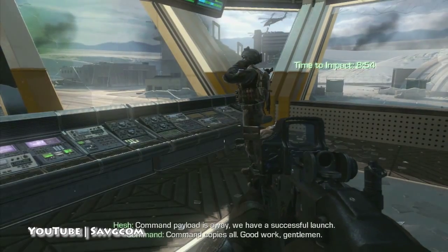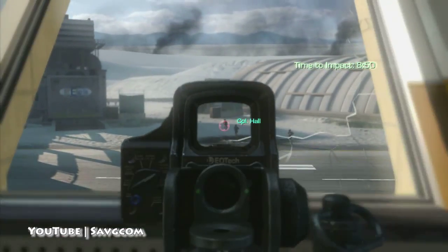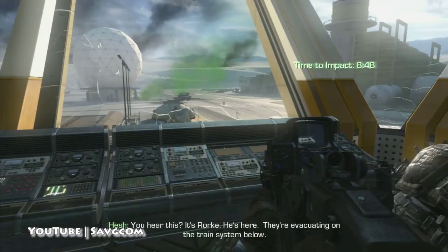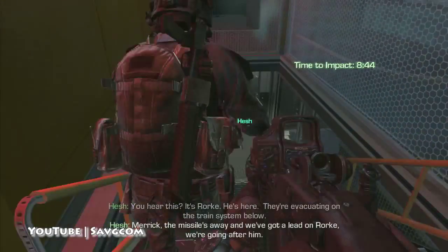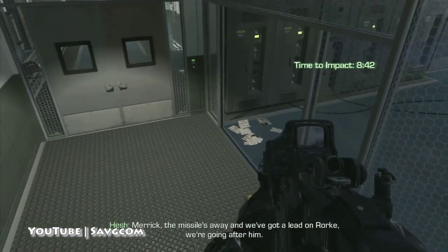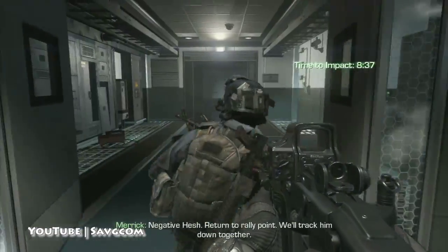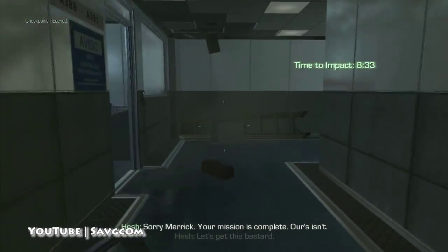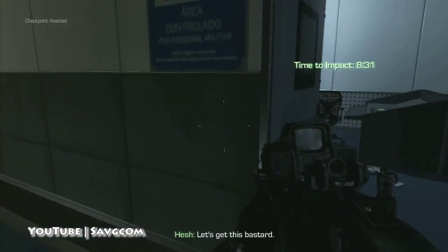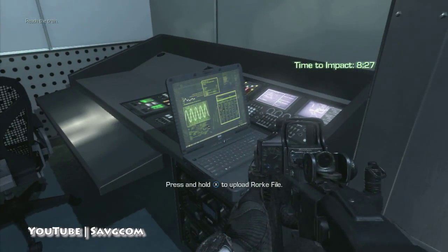Time to Impact — we've just launched the missiles. Rourke's here, let's go get him. You go through the doors, and then it's the next room on the right — not the little server room, but through the doors and into the room. Boom, right on this computer console. Two left.